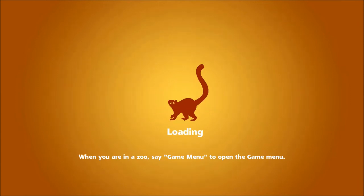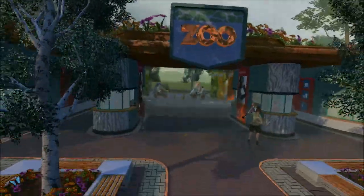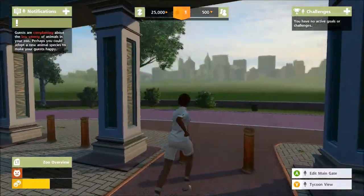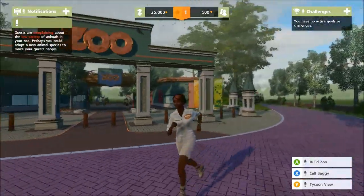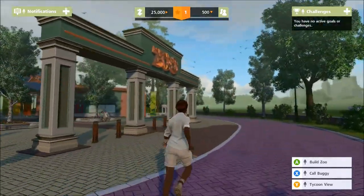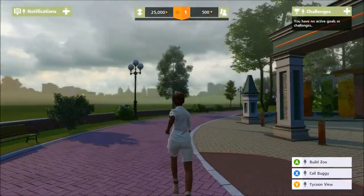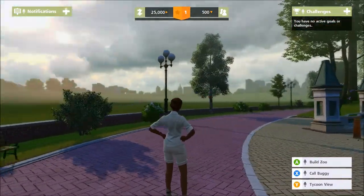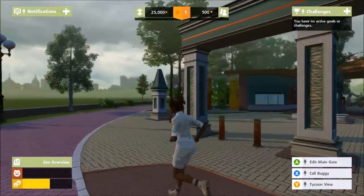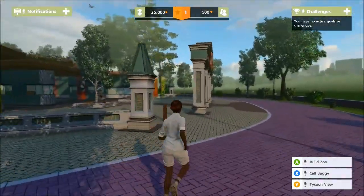When we jump in you'll see we've got pretty much nothing. Interestingly, the location you choose changes the look — this obviously looks like Central Park. This is the zoo view mode where you can walk around in third person and look at your exhibits up close and interact with the animals.